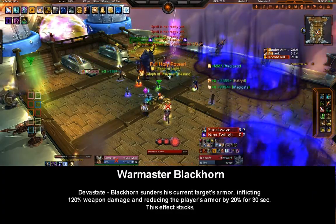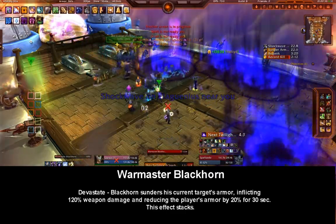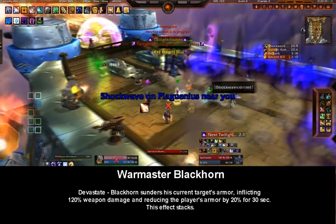Devastate: Blackhorn sunders his current target's armor, inflicting 120 weapon damage and reducing the player's armor by 20% for 30 seconds. This effect stacks.